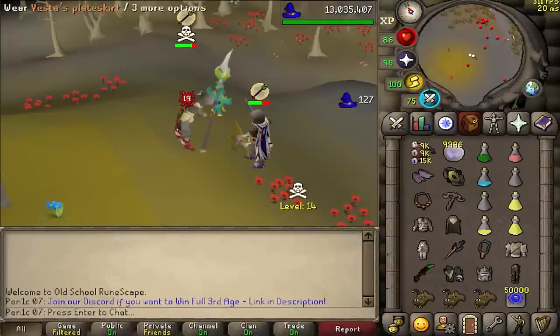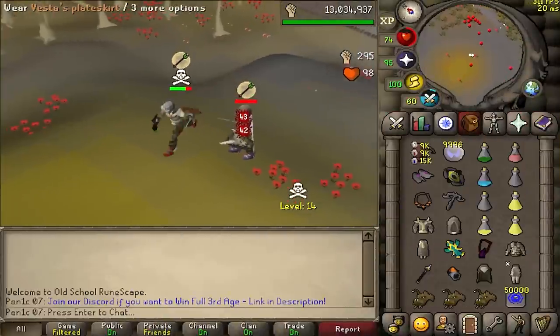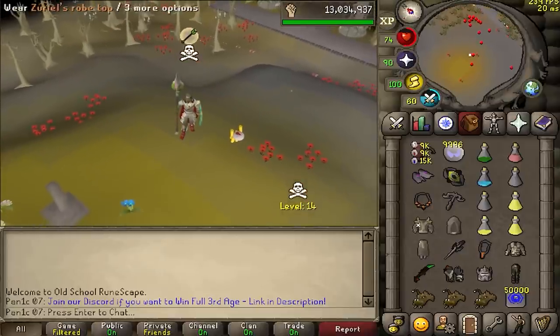Chuck in a blood barrage — now's a good time to spec. 42, 43 — 85 damage just like that, that's insane! First clip as well.